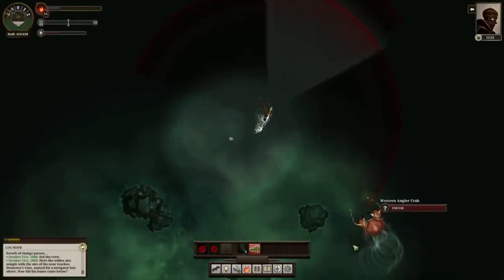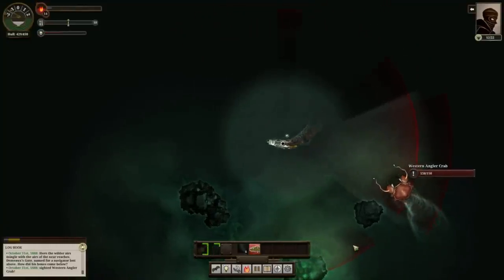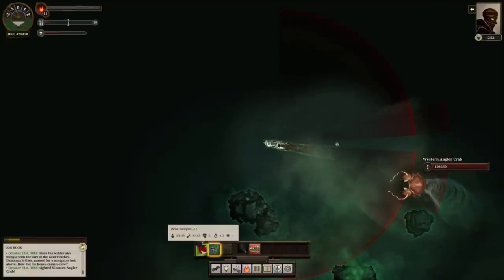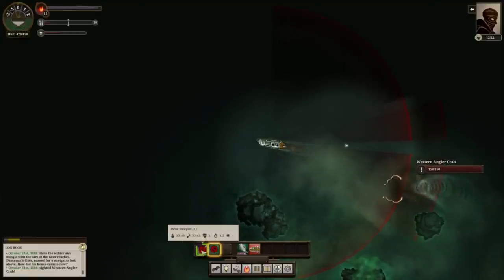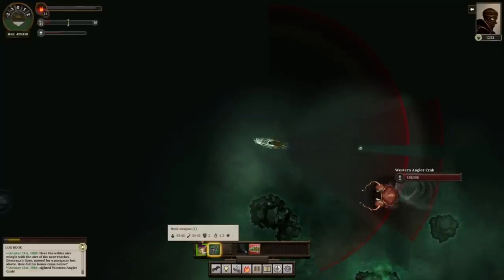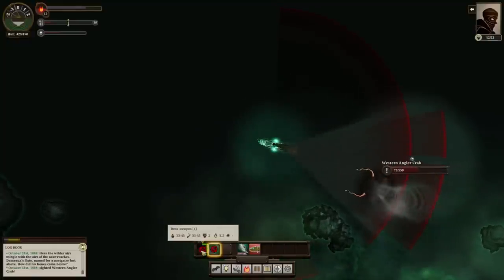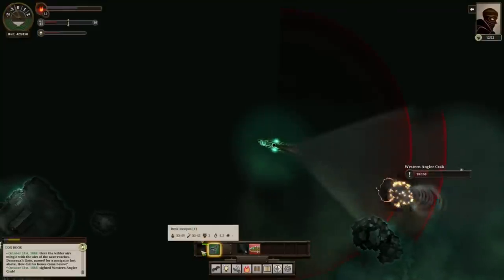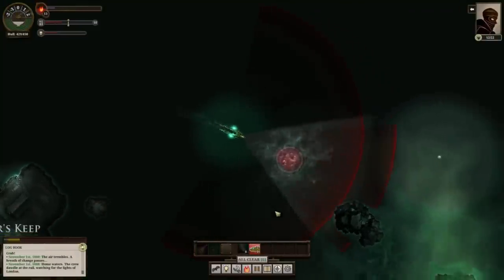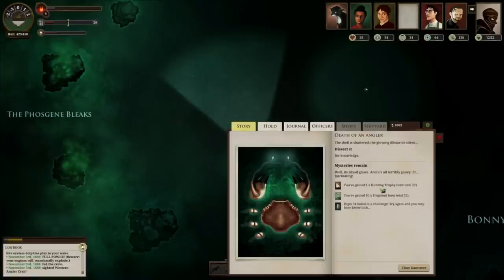There is a way to get those fairly easily. Western Angler Crabs with 150 health are probably your easiest option. It's very easy to kite them — just keep them on the very edge of the damage range and back up slowly. You can go back with two power and they probably won't charge you, and even if they do, their charge won't last the full distance. Once you've done it, kill it, dissect it — tough challenge — and you'll get one hunting trophy.